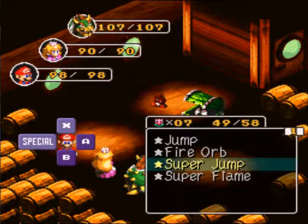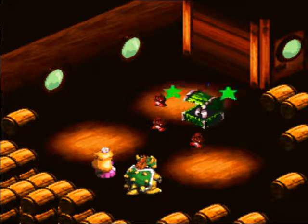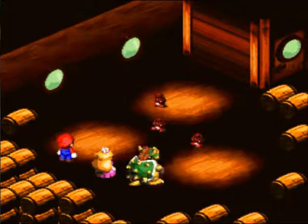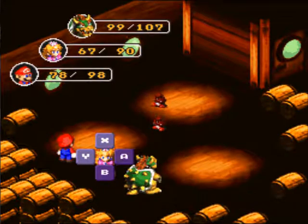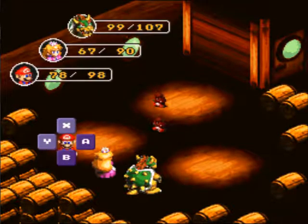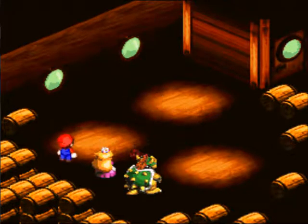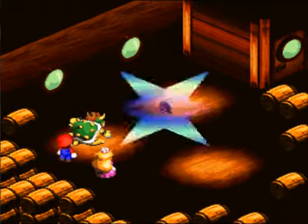Otherwise you gotta sit here and fight them. That's another reason to have Mallow in your party — had I thought about it, I would have definitely gone back and used Mallow for this whole ship section instead of Bowser. I like having Peach in my party, but I would have put Mallow in place of Peach since he can heal too.